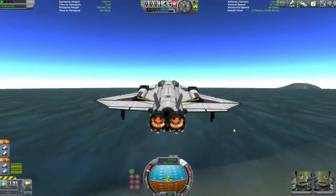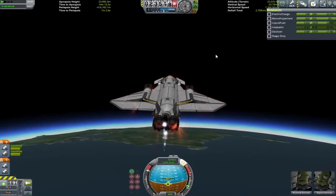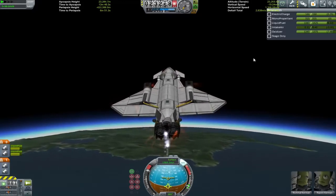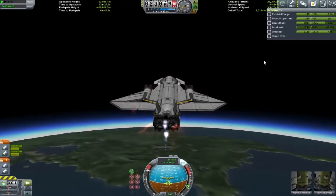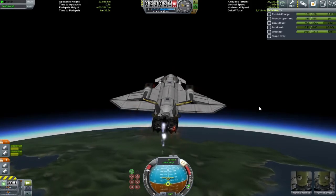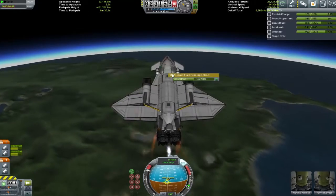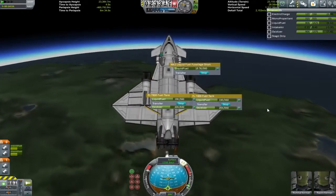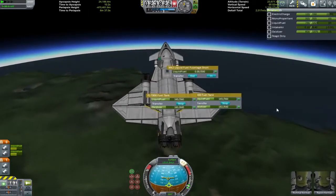Here comes our first attempt at pushing up into orbit. I'm only at 23 kilometers up, my apoapsis is the same 23 kilometers. I fire my rocket engines and everything's just not going well - to the point where I am slowing down with my rocket engines on. I almost reverted the flight, but let it burn through, and we just did not make it into orbit. We're just too heavy for all the engines on the back.